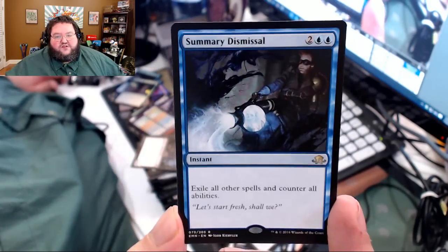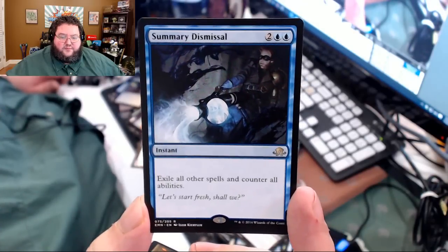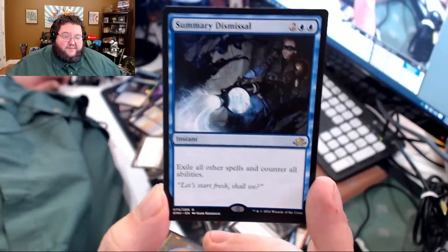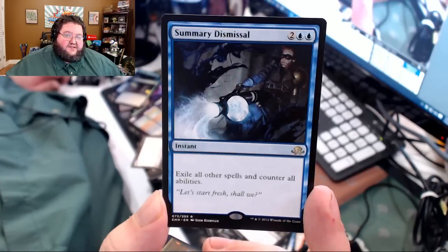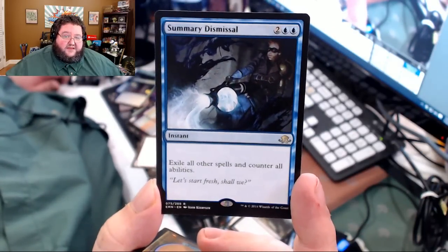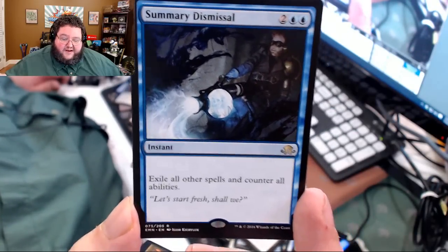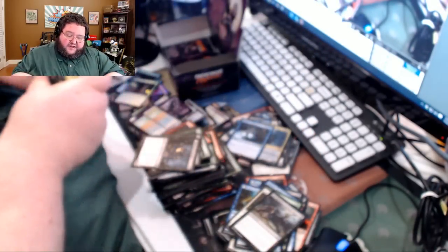Here's a rare: Summary Dismissal. Four mana — exile all other spells and counter all abilities. Let me just say this is a Cancel I could get behind. I wish it was three, but at four it's still pretty damn cool. He's putting the ghost in the bottle — that's pretty powerful, and it has some real multiplayer implications.